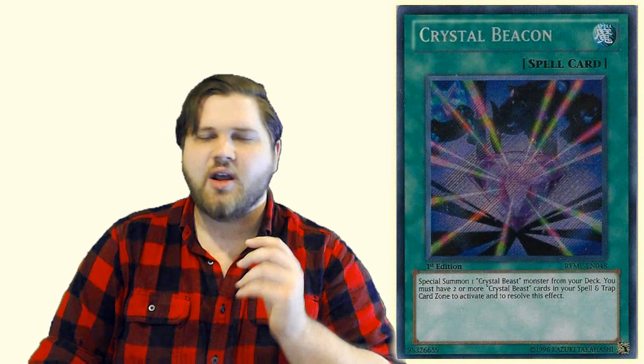That gives you quick and easy access into some of your more powerful spell cards like Crystal Beacon, Rare Value, and stuff like that. And it gets you ever so closer to your things like Crystal Abundance.